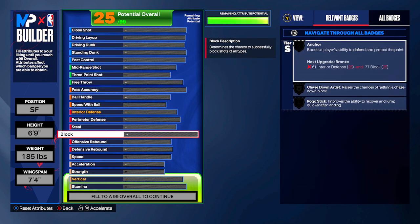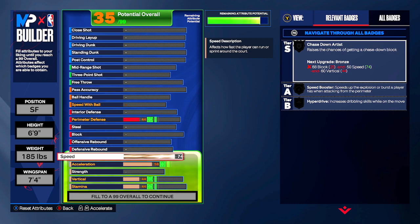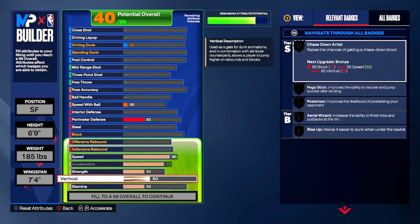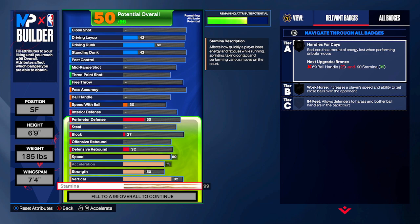I like starting with the physicals because they're tied into so many different attributes, badges, and unlocks. For speed we're going 80, max out acceleration at 73. For strength we're going 50 — you need 50 strength to get Silver Clamps, which we'll have on this build. For vertical we're going 82, and then we're going to max out stamina at 99. Stamina doesn't cost as much in 2K24 and helps you not be blinking red while dribbling or shooting.